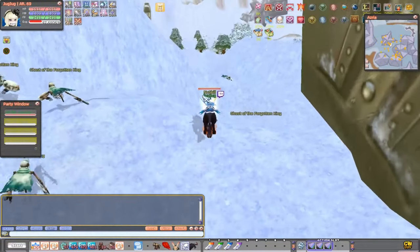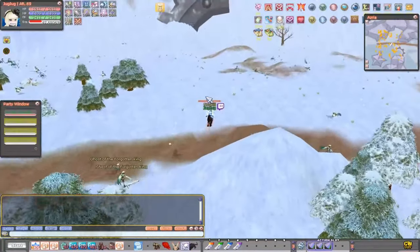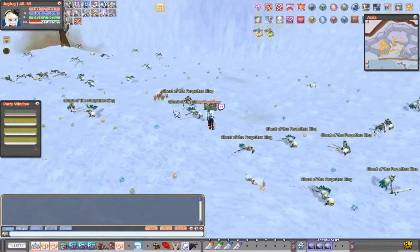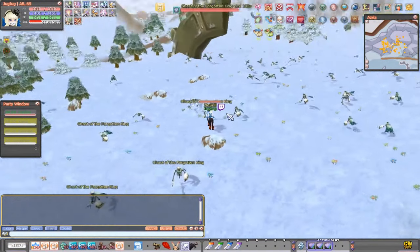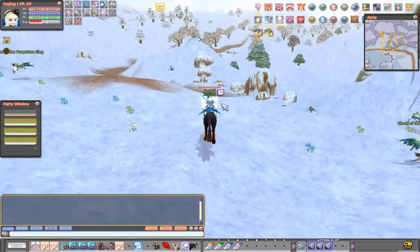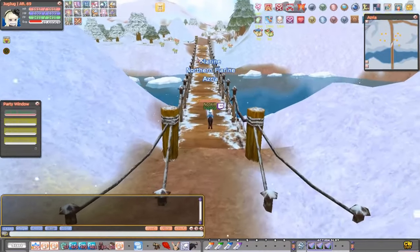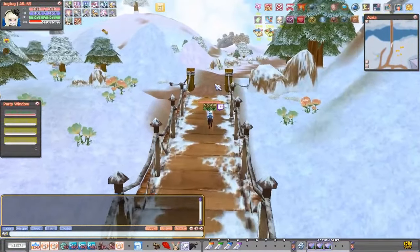After reaching level 93-94, head north to the Kings area — it's the northernmost part of Austria and there are a lot of Kings. From here, level until level 99-100. I recommend reaching 100 so you're in the better damage break for the Mammoths we're going to kill. Once you reach level 99-100, head back to the start of Austria or teleport out and back in using the shortcut, then cross the bridge heading north toward the Mammoths.